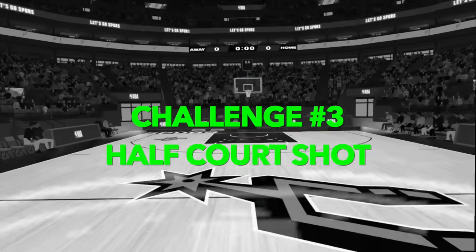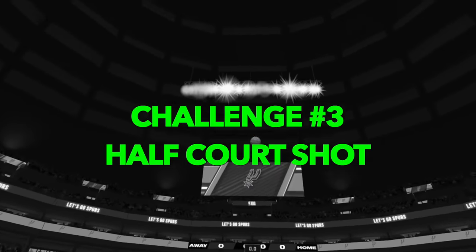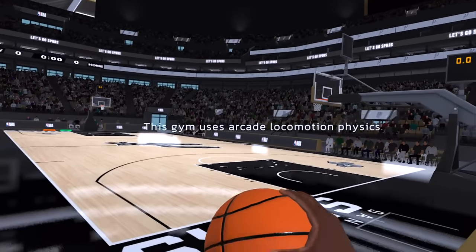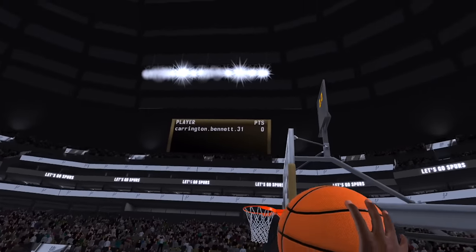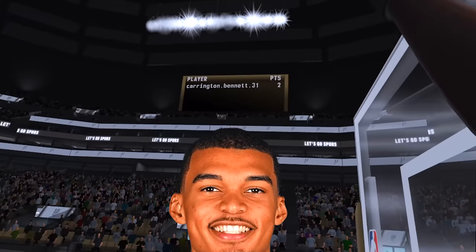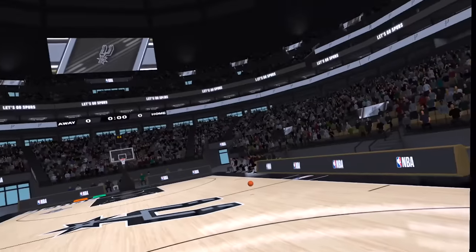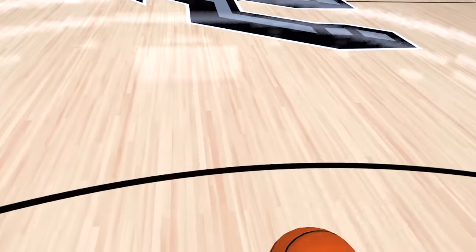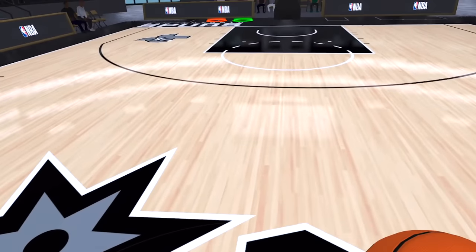We're now at seven feet tall, and if we complete this challenge, we want to unlock the eight-foot player. This is very, very easy — hit a half-court shot. Simple, right? Easy. And I'm seven feet tall, so it should be even easier. We're now clocking in at seven feet tall, and I thought it was only right to come to the Spurs court because I made myself the exact same height as Victor Wembanyama.